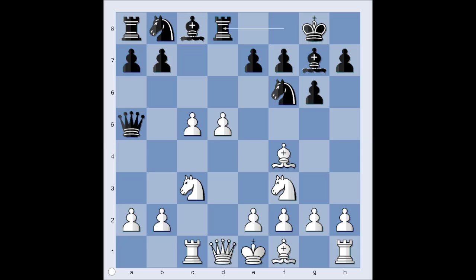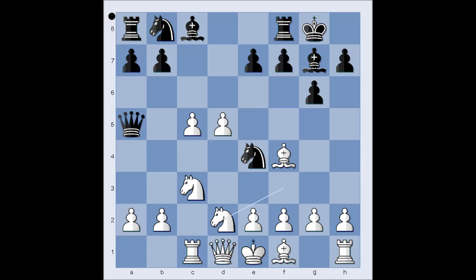Rook to d8 is a more popular move nowadays. We have Knight to e4, Knight to d2 — let's take it back. Bishop to e5 looks like a good alternative move. We have Knight to d2.